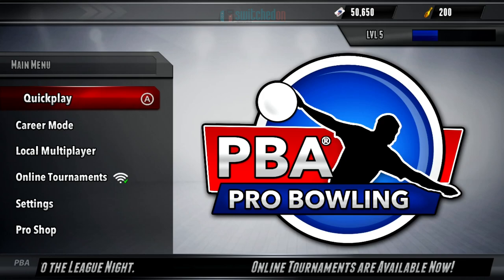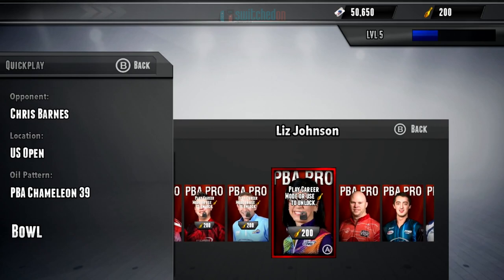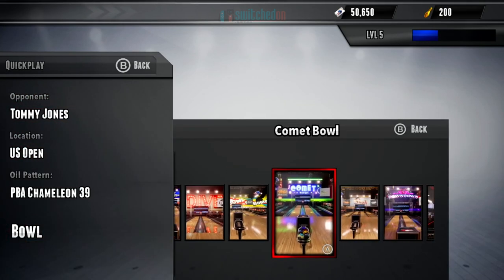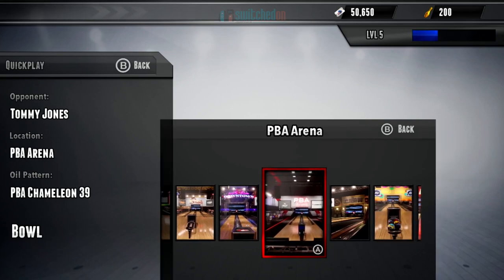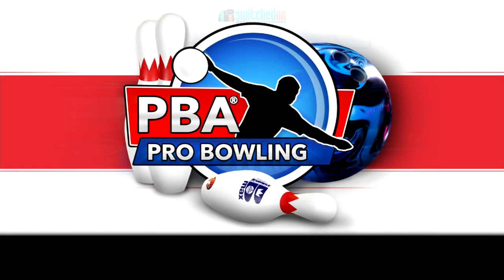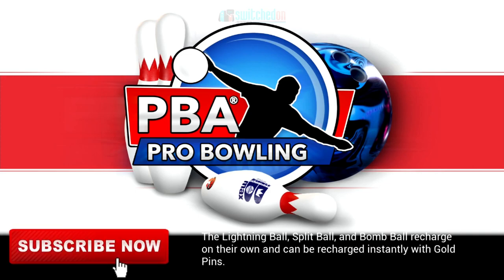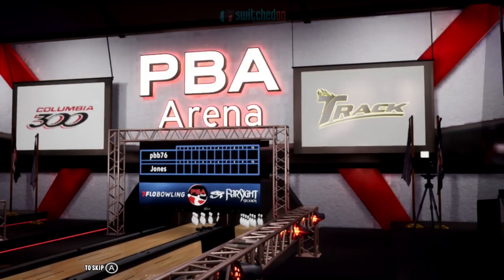So we're getting to a game to show you some actual gameplay. Let's play against somebody — play against Tommy Jones. Let's pick a different event to get a bit of a different feel. The PBA Arena. Not really sure what oil patterns are — if you're a keen bowler please let me know the significance of the oil. I guess it's to do with how slick the lanes are, how quick they are, how much spin you get on the ball. Excellent match-up tonight between the player and Tommy Jones — we're ready to get this thing started.